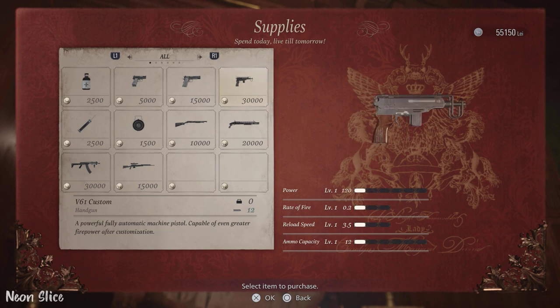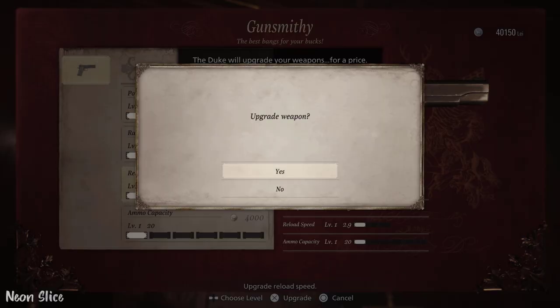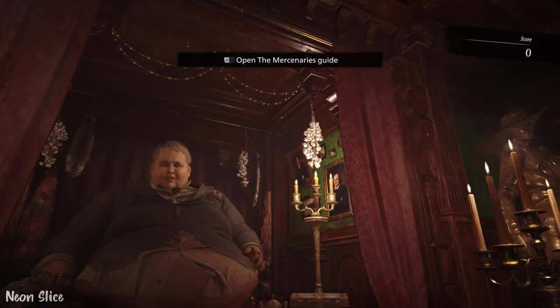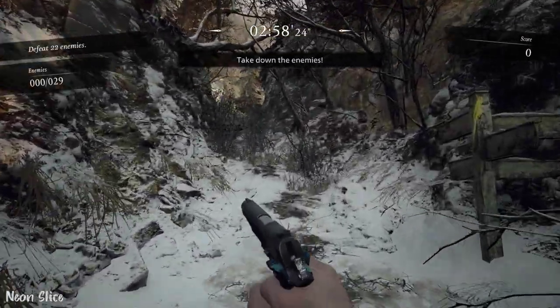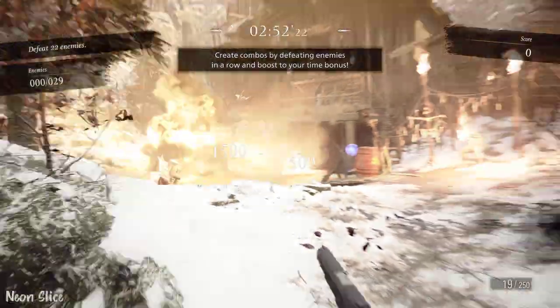I'm going to do this the difficult way with a 1911. You could do it with a V61, but it really comes down to preference. I'm maxing everything — 4-3-3-1, same as the Village of Shadows difficulty on the 1911. You could do this with any gun, but I'm doing it with the 1911 because it's just accessible to everyone.